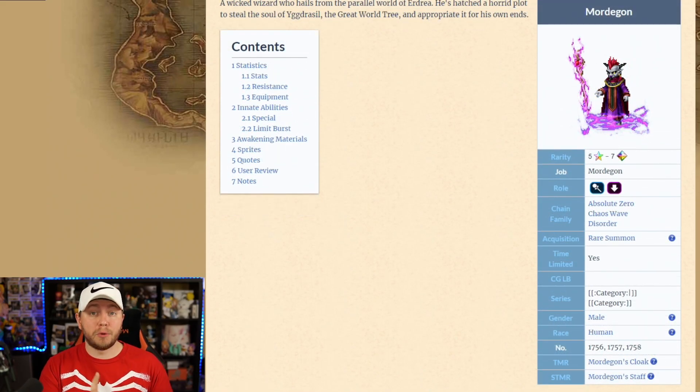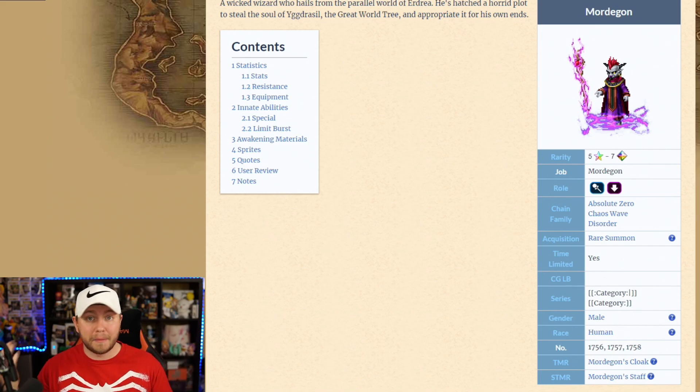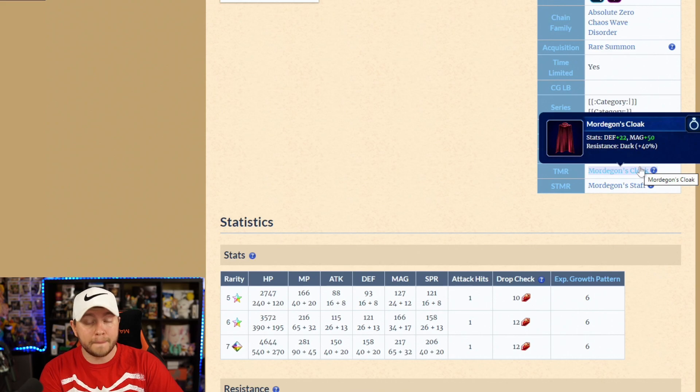On the banner where you can summon with tickets and lapis, we have Mordegon — the big bad guy, 5-star base going up to 7-star — as a magic damage dealer. We're going to be getting even more mages: Sol, Tsukiko, the new Fina, and then CG Terra, which I know a lot of people are saving for, X-Death, and Kryil. So we're going to be maged out, and it's tough to pull for mages right now because there are so many choices — almost a bad investment unless it's super easy to get.